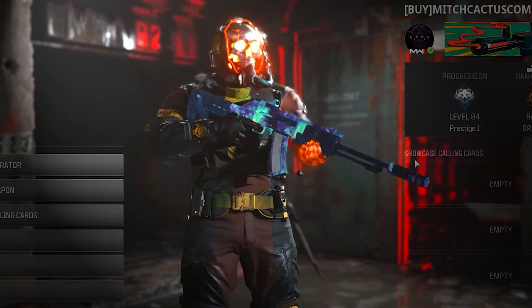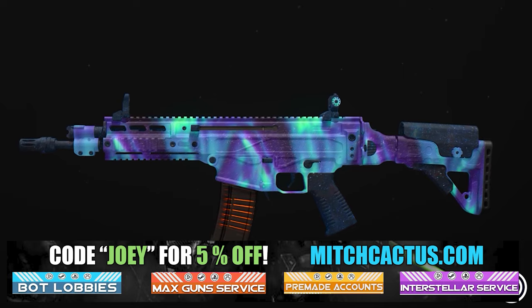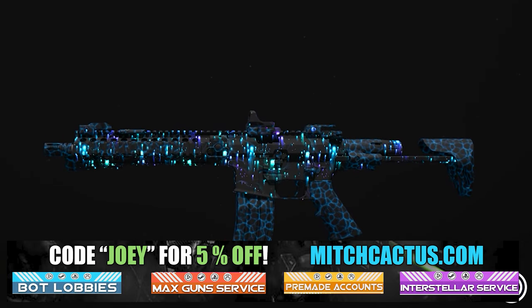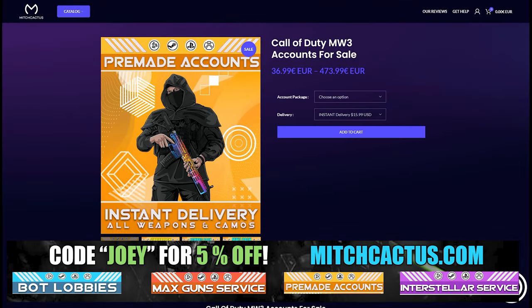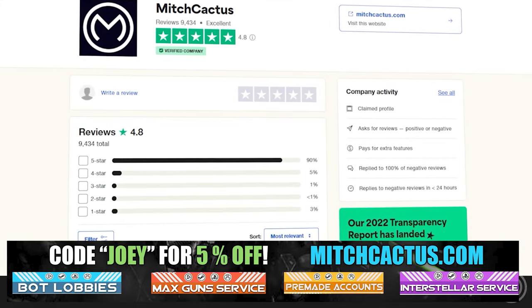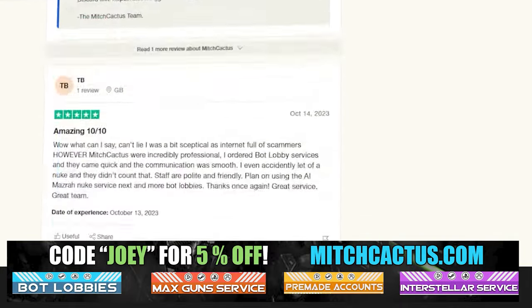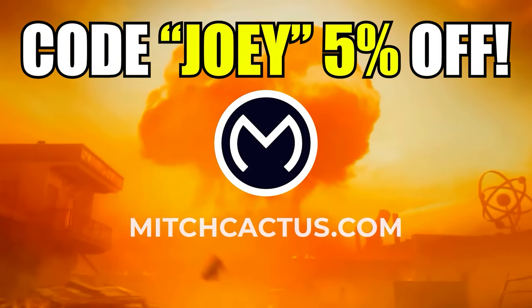Quickly, let's take a look at my sponsor mitchcactus.com. He's got a range of services including camos — you can literally unlock any camo in the game from Modern Warfare 3 and Modern Warfare 2 — accounts for sale, zombie schematics, and nuke skin boosts. Look at all the reviews on the page. I highly recommend Mitch Cactus. Over 10,000 customer reviews. Use code Joey for 5% off. Links in the description.